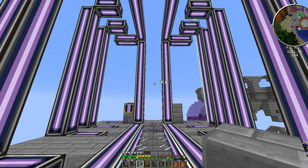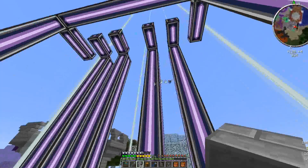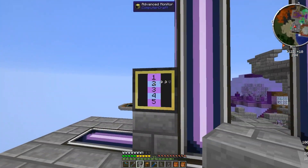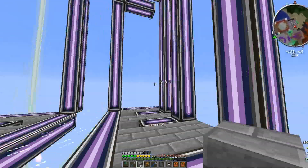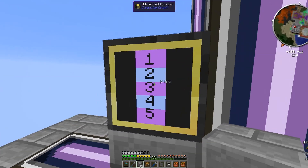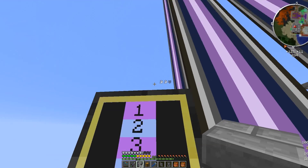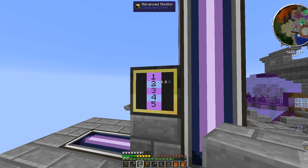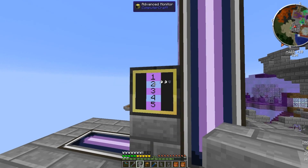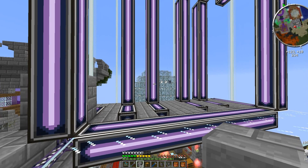Hello YouTube and welcome back. This is a spotlight on a one-touch teleport system using Spatial IO. This is a bunch of spatial pylons - we've got three destinations programmed in. You can add more screens for more destinations if you like. Destination one is a castle in the overworld, two is a void age, and three is this base here.